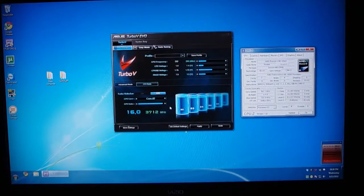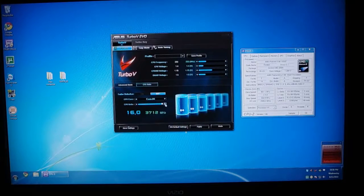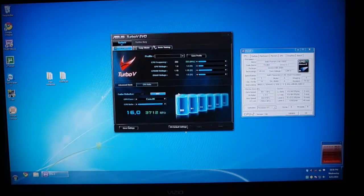I'm going to overclock this now and do a Vantage benchmark. I'm turning up all the cores to 3.7 gigahertz. That's done. It might need to be stable when I hit apply. We'll try it anyway. Apply. It says, are you going to be stable? We don't know. Seems to be stable. The frequency is 232, 1.4 volts.